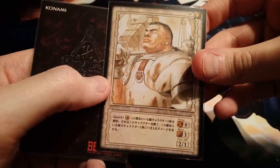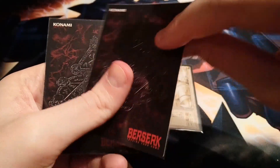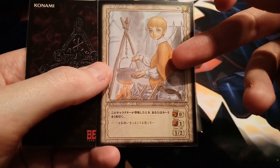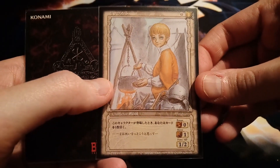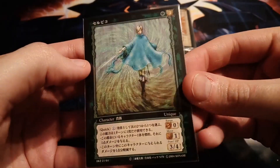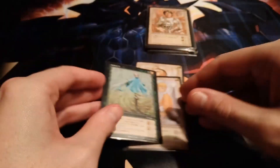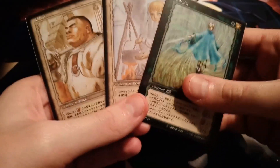Looks like he's sending me rares from volume 2 that weren't in the initial lot. I have the foil version of Pippin but this is the regular one. The second card is — ooh — Rickard! Really nice. This is the card I needed, so now I have all the rares for volume 2. Pretty badass. And the last one is Serpico — I have the rare version already but this is another regular rare copy.